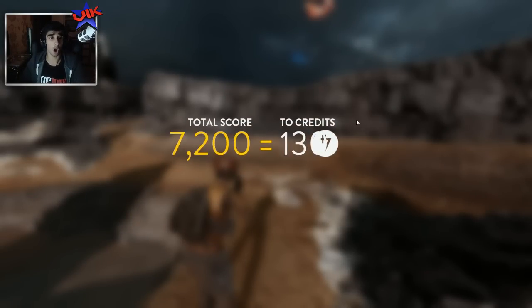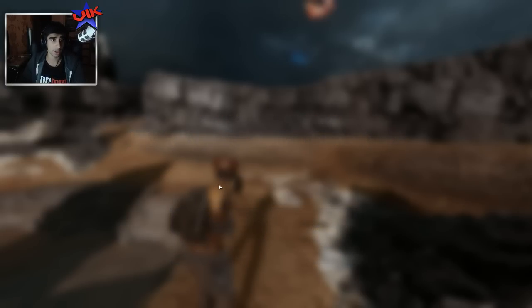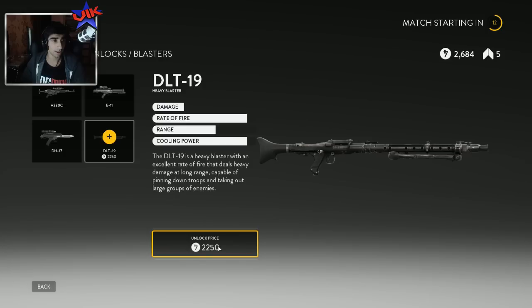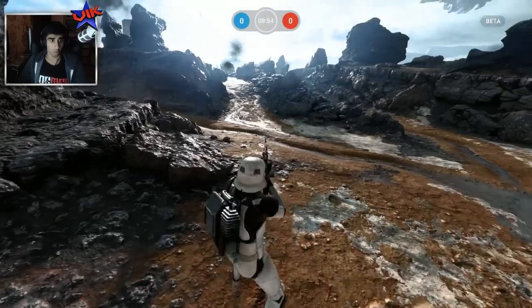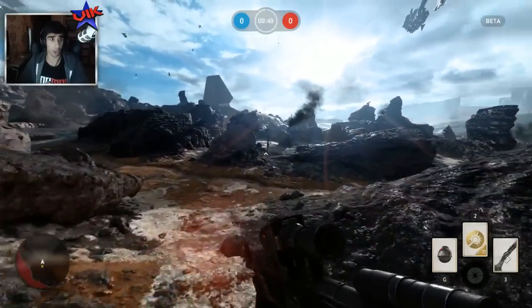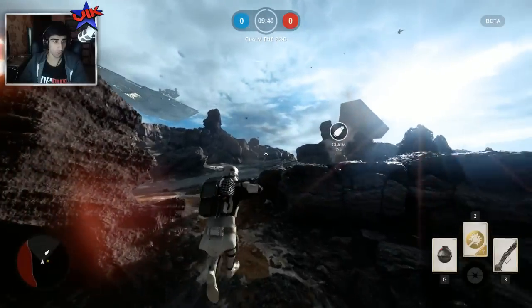We can see I just got a ton of credits which you can use to grab stuff. I may be able to grab the heavy blaster right now — that could help a lot next game. Apparently that's the best weapon in the beta, so I'm willing to give it a spin. And there we go — the DLT, it's expensive but got that unlocked. Let's equip this and see how it does next game. No mercy this time round — I got 30 plus kills last game, I'm getting 40 this game. I'm not settling for anything less than the win.